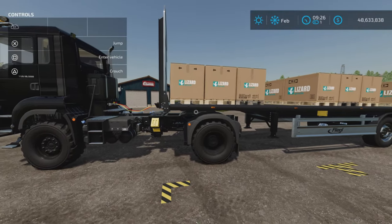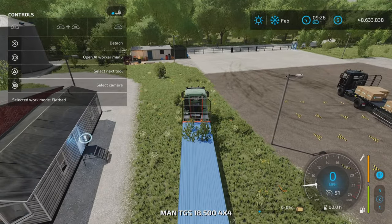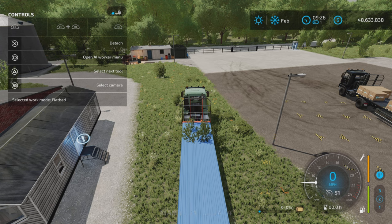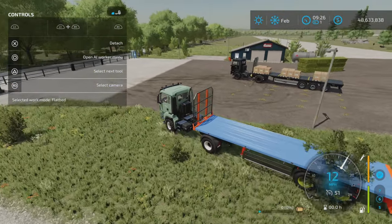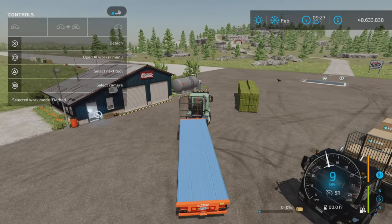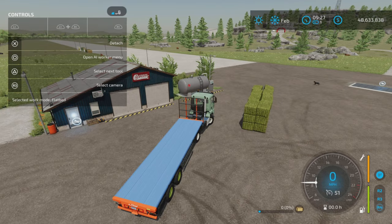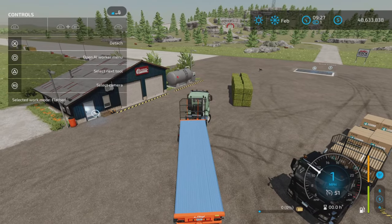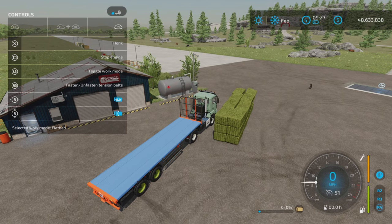Looking at the changelog: version 1.030 extended support for more bale sizes, so more bale sizes are supported. However, liftable bales are not supported, just so you know. L1 and stop unloading operating position — pretty much as a bale trailer it operates quite the same.